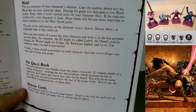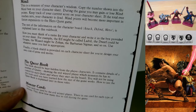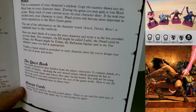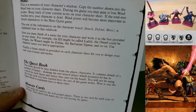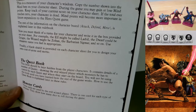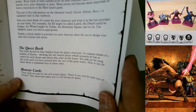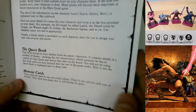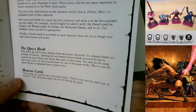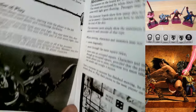The quest book should be kept hidden from the player characters. It contains details of a number of quests showing the evil wizard player which monsters to control and where they start on the board. Monster cards are used by the evil wizard player; there is one card for each type of monster showing how many dice to roll during the game.